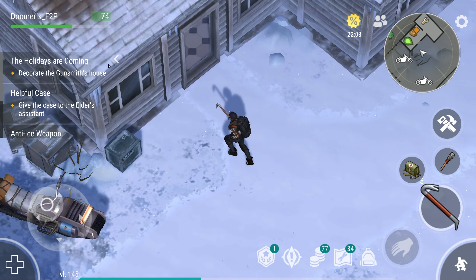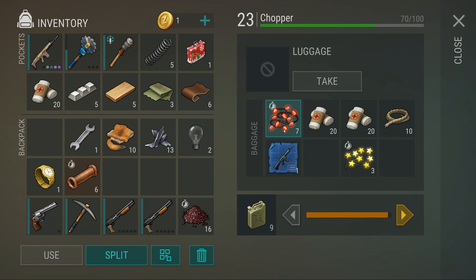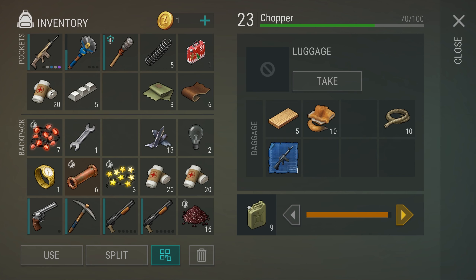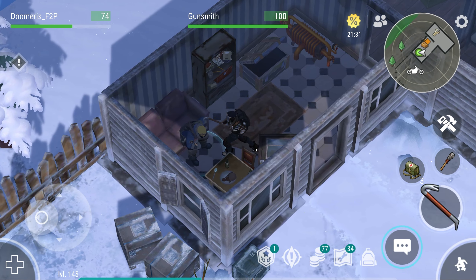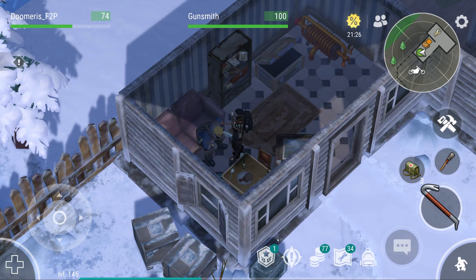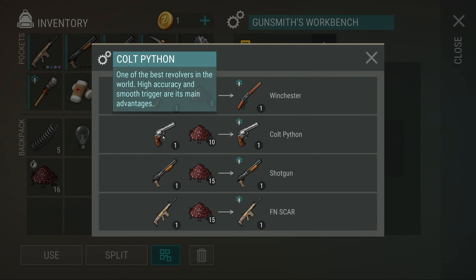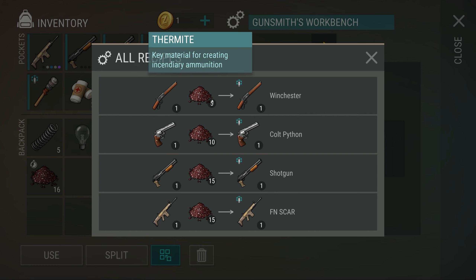The tasks want us to decorate the gunsmith's house. We need to fill it up and grab back all of these lights. We don't have enough lights to do so right now, so what we're going to do is go to the gunsmith workbench. As you can see, you can modify a Cold Python for 10 thermite, a shotgun for 15 thermite, or a Winchester for 5.